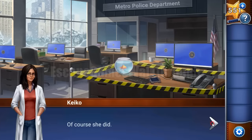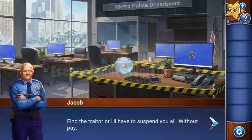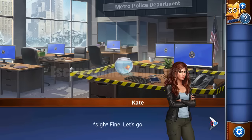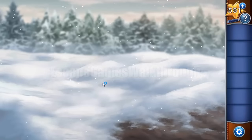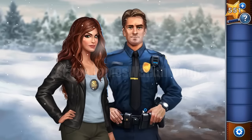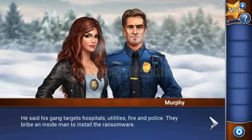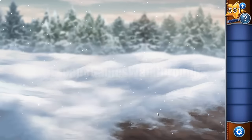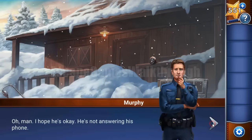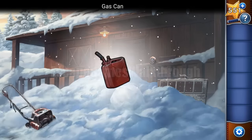It seems everything happened fine, but now Kate is involved to investigate this case. Together with Murphy she is going to visit one of the Ransom guys. Here's his cabin in the snow, and first we need to dig out the door.